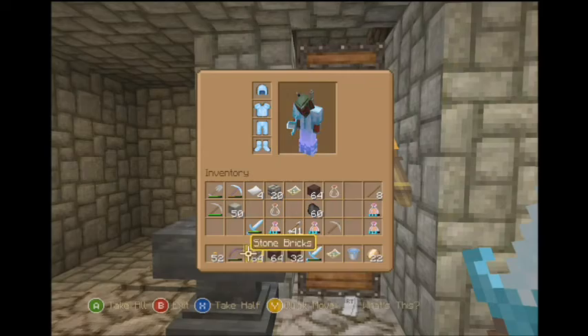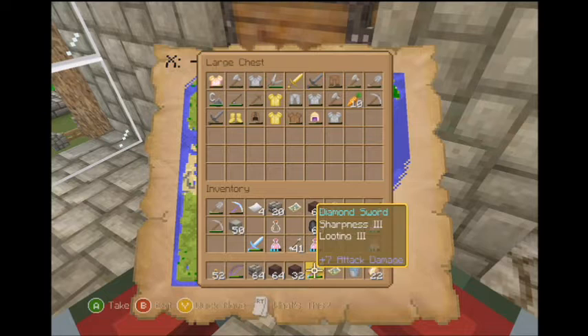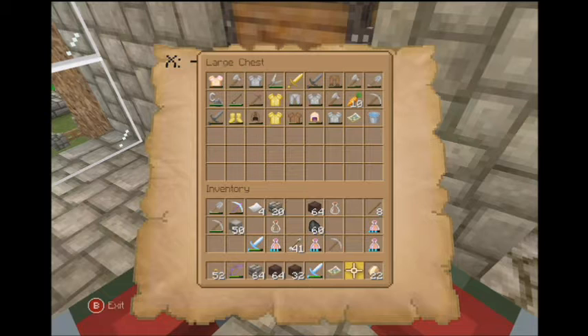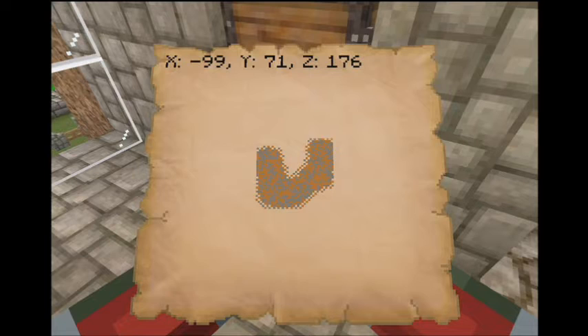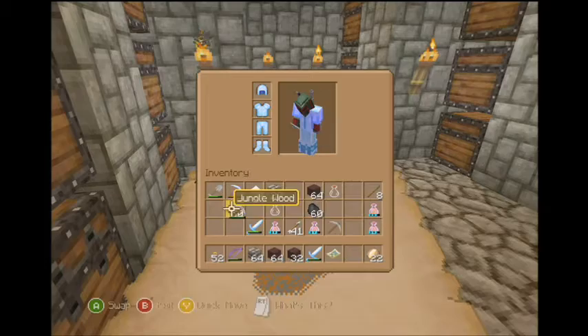We have a good amount of pickaxes, we should be fine. Is this our nether map or overworld map? Overworld. So we're gonna go ahead and chunk this in here. Here's my nether map — I won't need water at all. Let's just throw on a pickaxe.